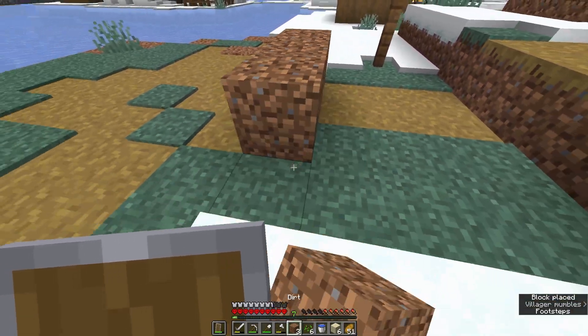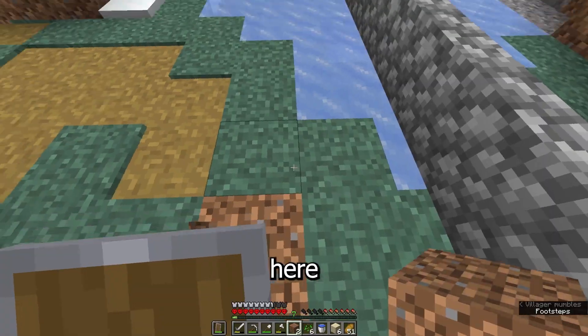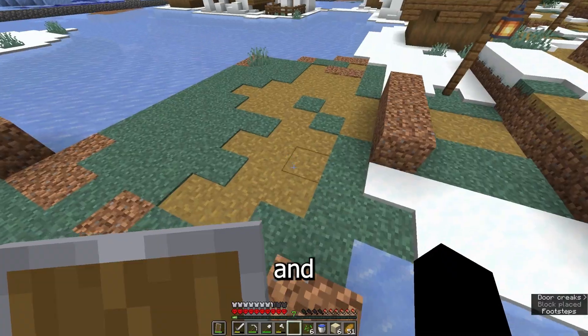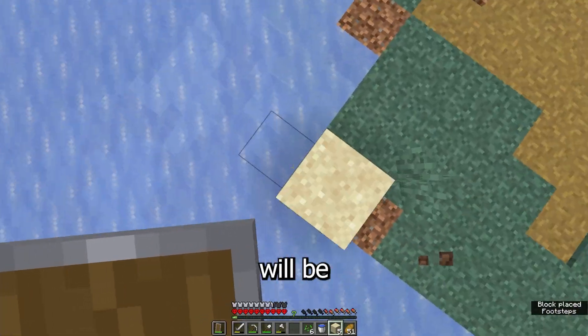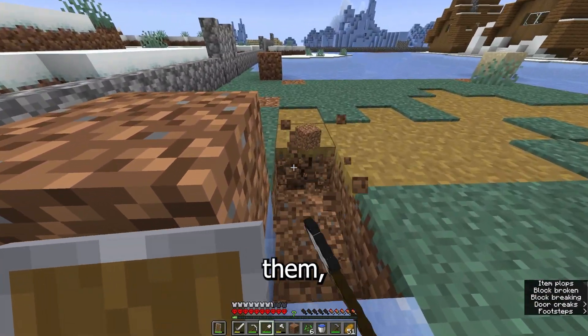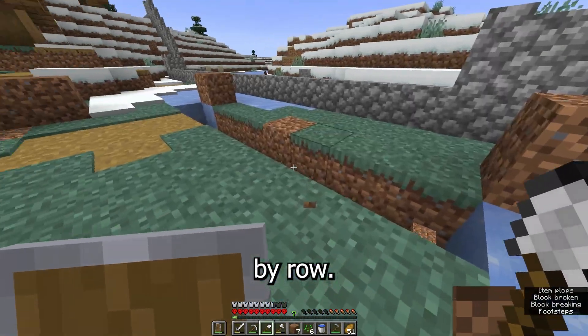I guess this will be the entrance, so I might as well just block that off and make my farm here. This is gonna be the start of it — I'm gonna mark all that — and I can use my sand to mark the end. I actually have no clue how to build one, I'm just gonna take the traditional design and go row by row.